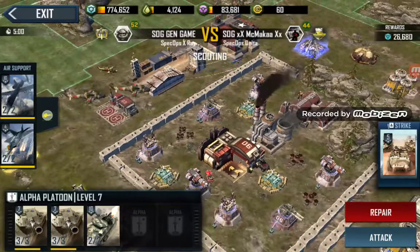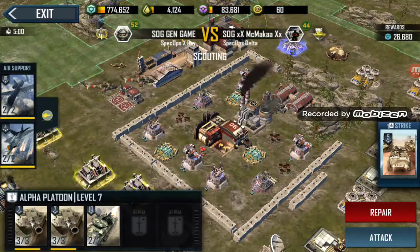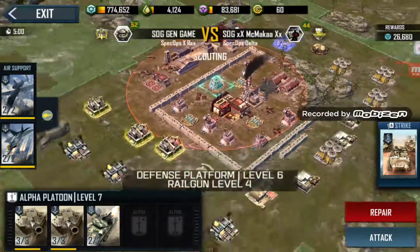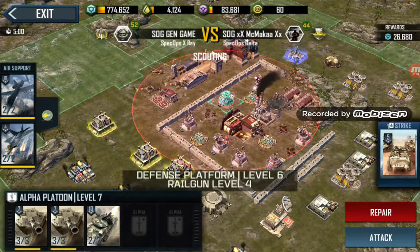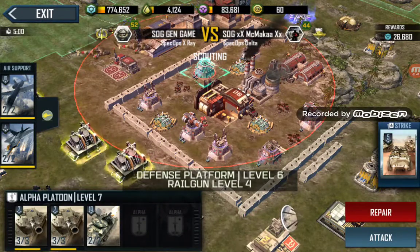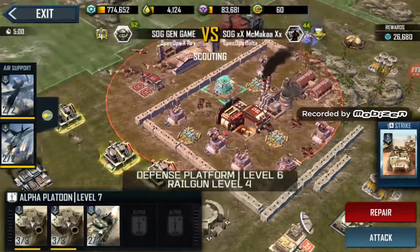Rail guns have quite a short range — if you click on one, most vehicles I'd use like the Zeus, the M270s, and the GMLRS aren't going to be in range. I'm not a massive rail gun fan personally. I generally find I can out-range them or use the zoom-in zoom-out attack method, so it's very rare I'd be in range of one long enough.